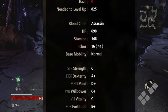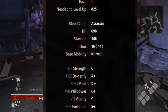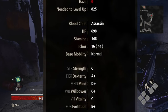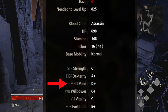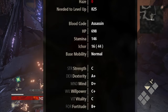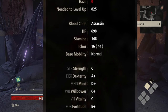Strength affects physical attack and HP, and further enhances physical attack when you equip a weapon or blood field with high scaling. Dexterity affects physical attack and drain rating, and further enhances physical attack with high stat scaling gear. Mind affects stamina, drain speed, and light gifts. Willpower affects elemental resistance and dark gifts, and further enhances dark gifts with high stat scaling gear.